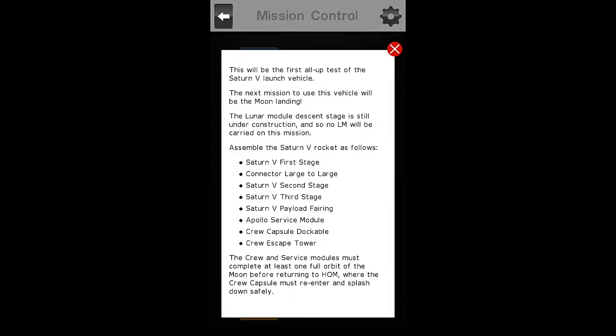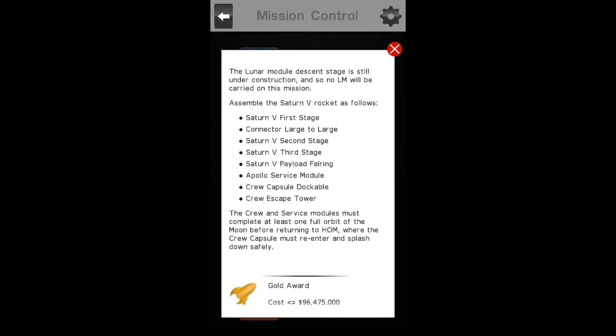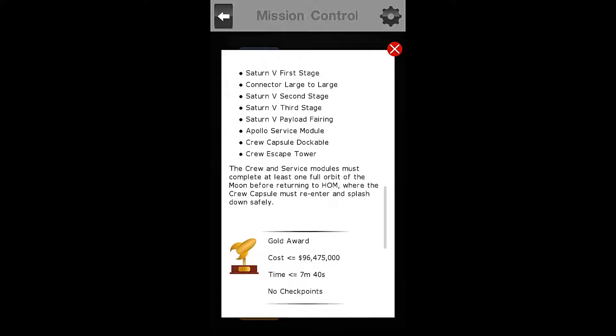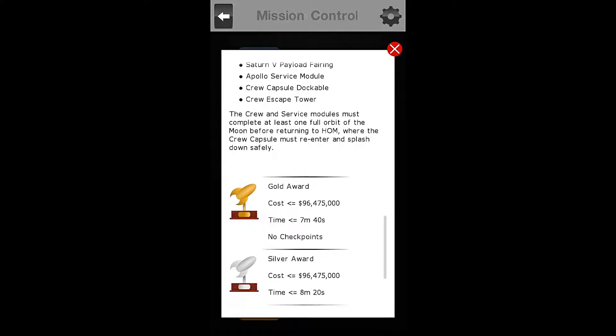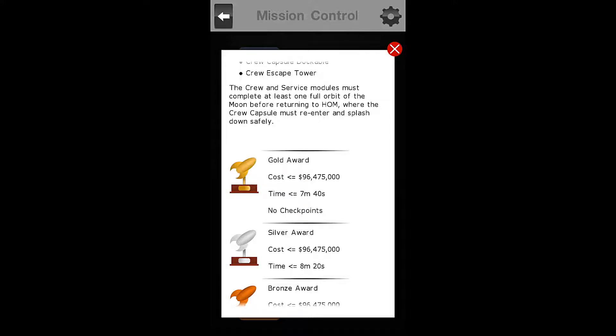This will be the first all-up test of the Saturn V launch vehicle. The next mission to use this vehicle will be the moon landing. The lunar module descent stage is still under construction, so no LM will be carried on this mission. Assemble the Saturn V rocket as follows: Saturn V first stage, connector large to large, Saturn V second stage, Saturn V third stage, Saturn V payload fairing, Apollo service module, crew capsule dockable, and crew escape tower. The crew and service module must complete at least one full orbit of the moon before returning home, where the crew capsule must re-enter and splash down safely.